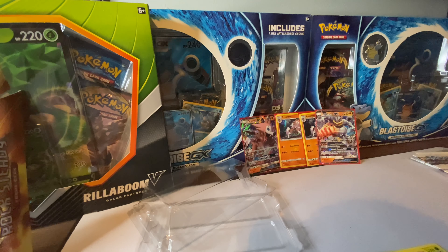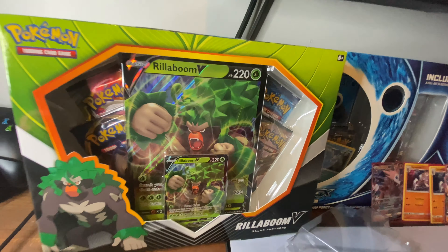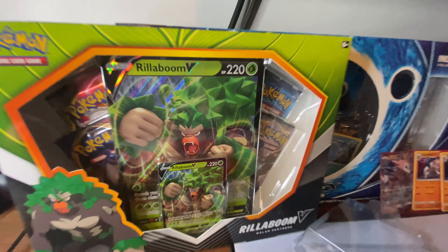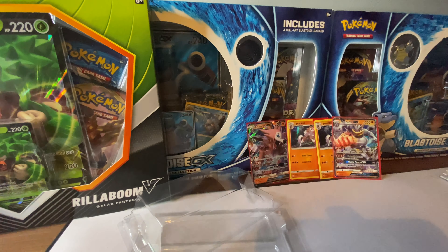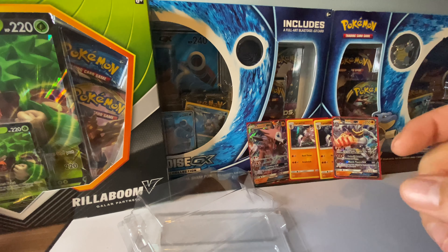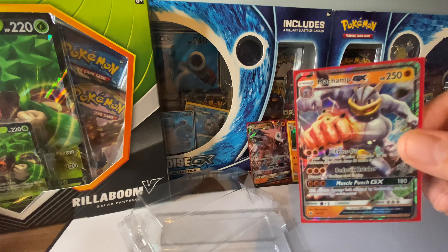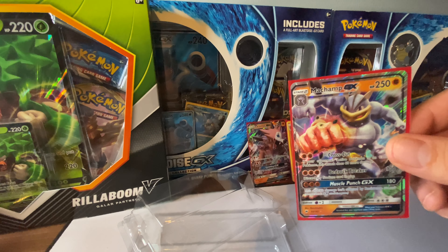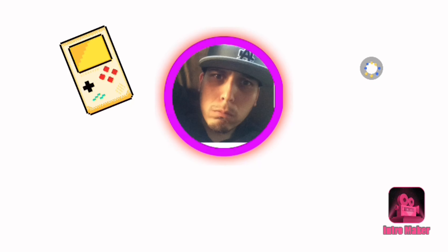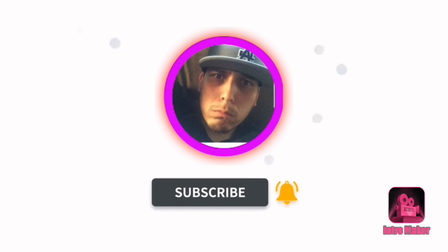Alright guys, I'm going to go ahead and call it a day. Didn't hit that big score like I thought I would, as far as for a new beginning. But hey, we'll get him on the next one. We got two Blastoise boxes and the Rillaboom — he's going to get opened up, he just doesn't know it yet. Got one, two, three Blastoise boxes, so we'll definitely get those bad boys opened up. Don't forget to like and subscribe — catch these next pulls, hopefully have some better luck. We'll take this Machamp GX with us, put him in the collection. Alright guys, Big C's signing off — peace, like and subscribe, love you guys.